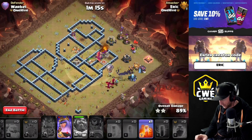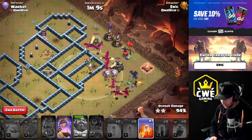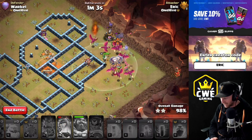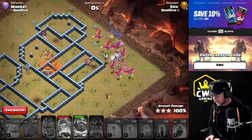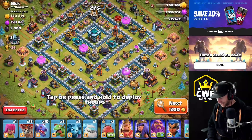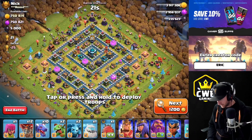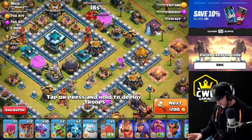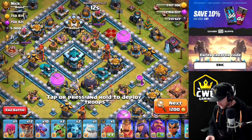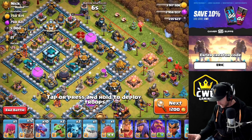Not sure what was in the clan castle — maybe an ice hound that didn't come out, or the wizards killed it. Now swagging the queen ability. Going for a random attack in Titans League for loot — wants to hit the town hall and land on top of the inferno to grab a scattershot too. The other scattershot is under construction. Using a couple extra balloons to make sure we get through.